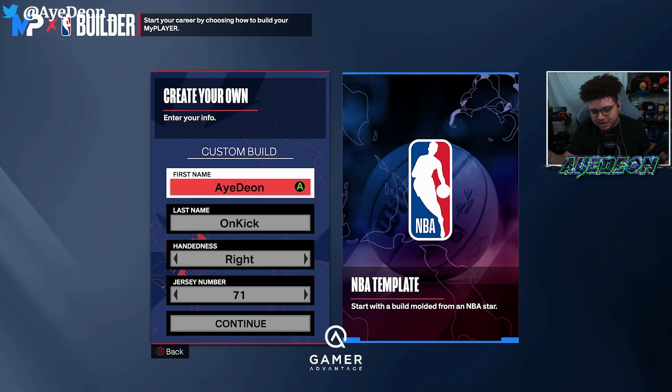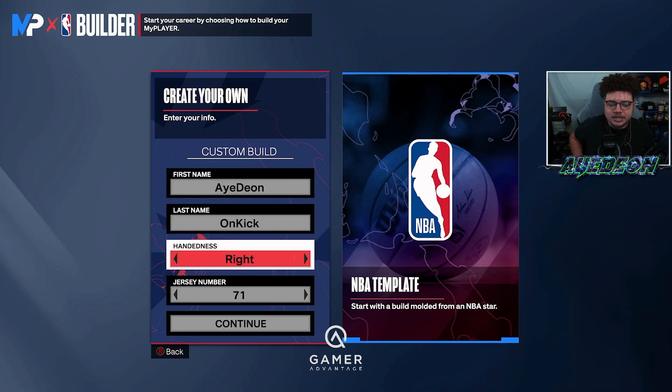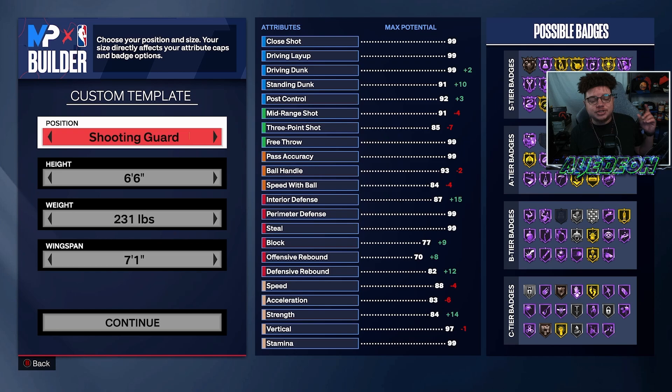Of course we've got patches, patch notes, and what's upcoming. Unfortunately they messed with something that adjusted the whole limitless range thing — bronze and silver — it's been pretty bad. But if you still know your jump shots, they're still going in. Just gotta make sure to time your stuff right, know where your hot spots are, work on those lethal spots and you'll be straight.